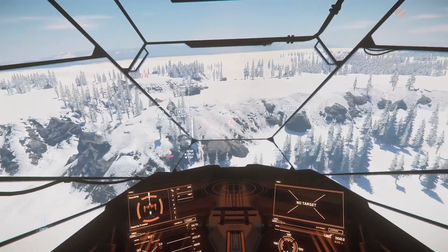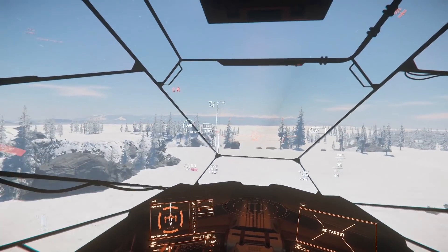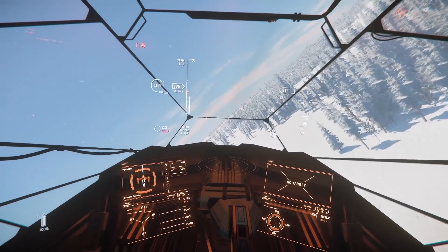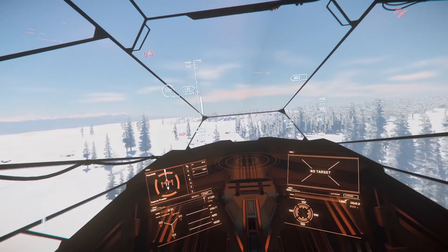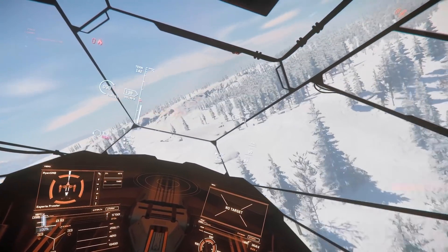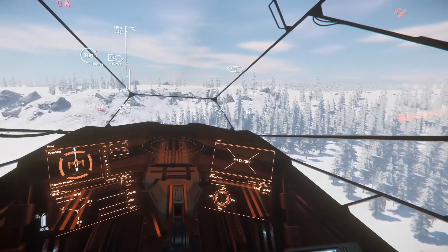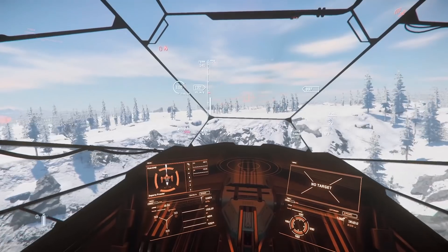Will it have a use over something like the Valkyrie? Probably — I suppose the benefit of this ship is more that it's a stealth ship, and that is where this is supposed to come in handy. You can get in and get out without being seen, whereas the Valkyrie is just pure deployment of as many troops as possible — and vehicles, like an Ursa or a Cyclone. This is all troops, quietly and secretively getting deployed.